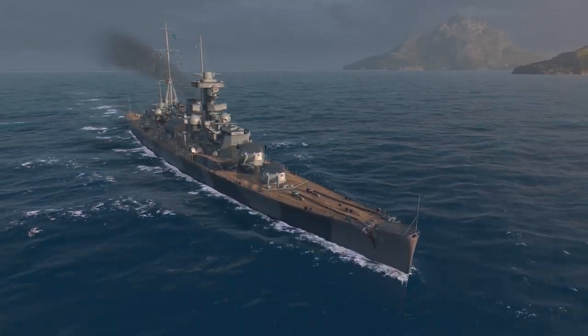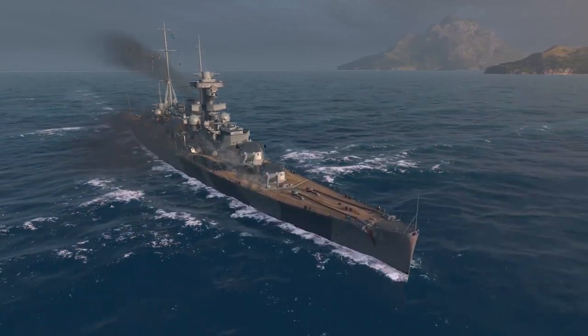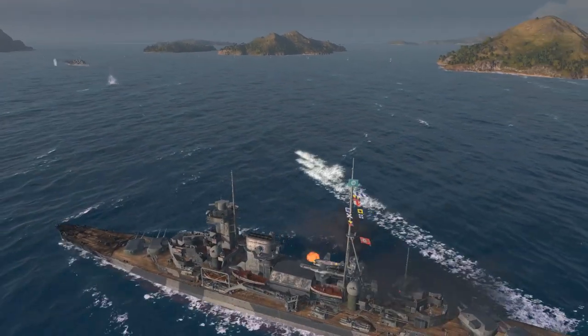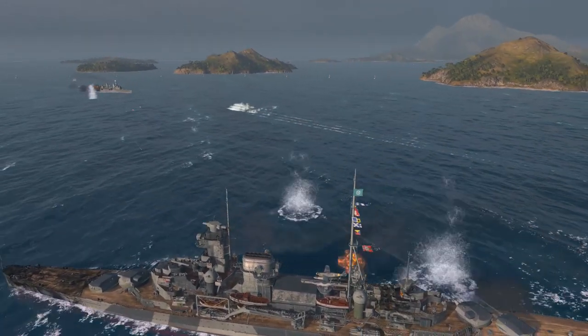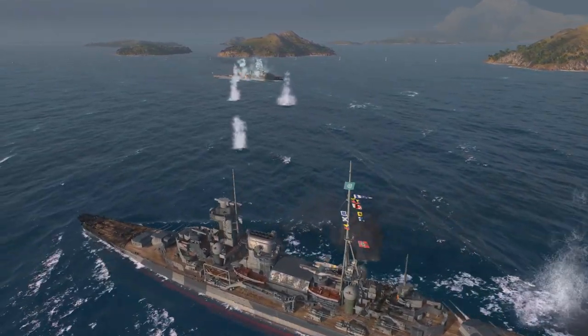German cruisers offer the best of both worlds. Decent armor, speed, anti-aircraft, and torpedoes put the German line right in between both the IJN and USN cruiser lines. They are a perfect match for those that can't decide between the two previously mentioned nations. The guns on German cruisers also have excellent range, giving them the ability to fire before being fired upon.